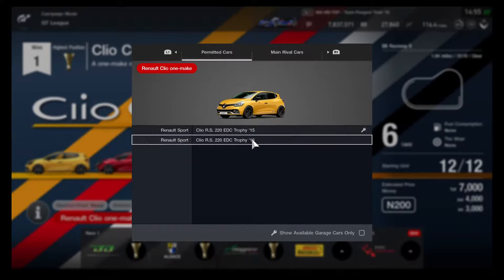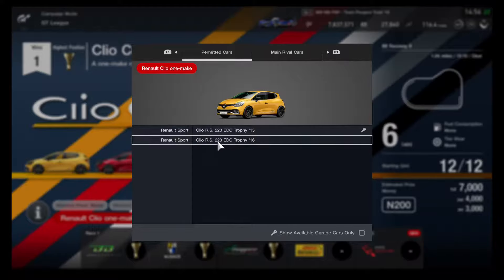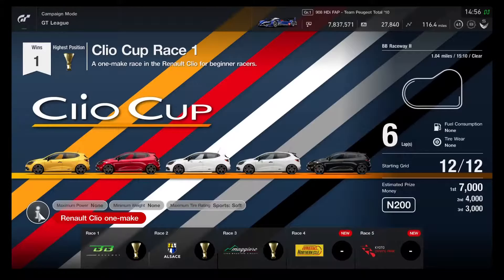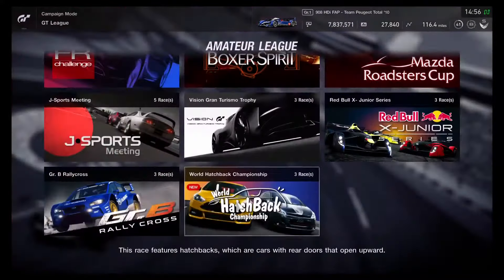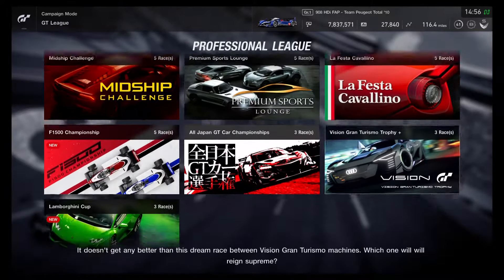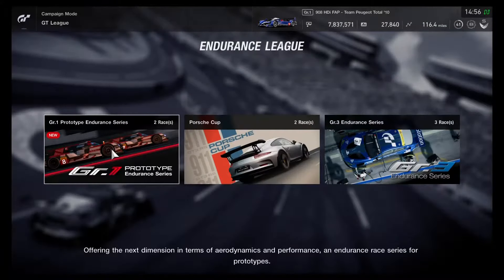This shows the differences — this one is the 2015 model since the game released, and this one is the 2016 as part of the May update. The FR Challenge is adding up two rounds in the Amateur League. The World Hatchback Championship is released, the Lamborghini Cup is added along with two new rounds on the F1500 Championship. The Group 1 Prototype Endurance Series has another round added.